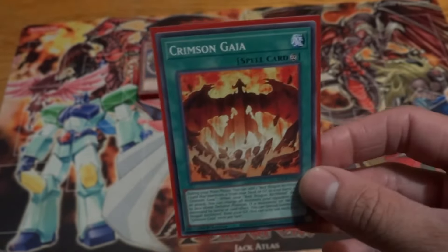Then we have the quick play spell Absolute Power Force. This is a play on Scrap Fist, which was made for Yusei's Junk Warrior — and this is Jack's signature move as a quick play. It gives Red Dragon Archfiend a thousand attack boost, your opponent can't activate cards or effects, it does piercing damage, and any battle damage is doubled. This is basically an instant OTK card. Combined with Crimson Gaia you switch everything to defense, then pierce through for double damage. It's really good — Jack finally got a powerful signature card.